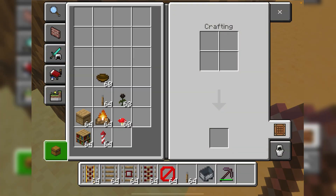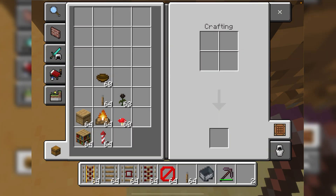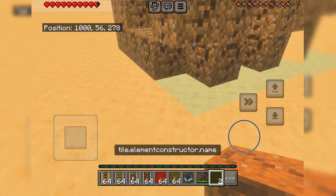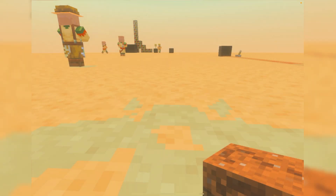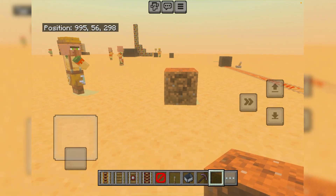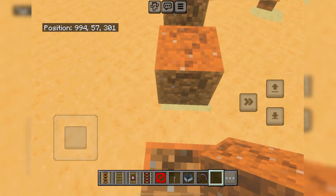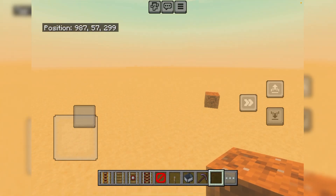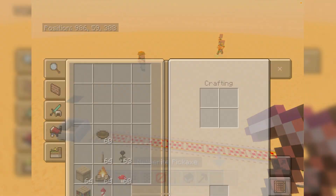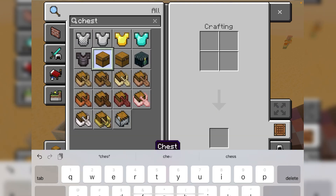If you mine it, it will not drop as a normal item. Instead, you'll get a secret block item. You can place it anywhere around your world. It's a little bit of cheating, but be really careful — if you lose this thing it's really bad. Search for it fast because it's a really valuable item.